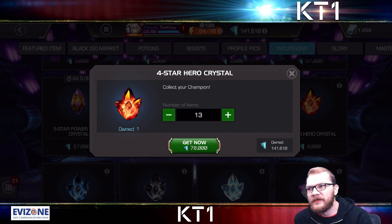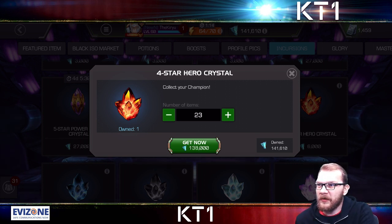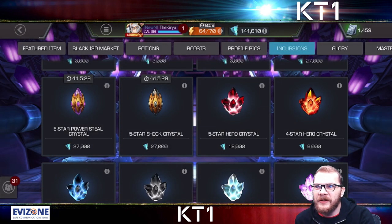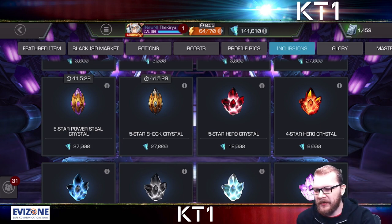So what you can do when you struggle with ISO: in my case I can afford 23 four-star crystals. 23 four-star crystals would give me around 500 of those big massive ISO bricks, which would surely be enough to rank up several champions pretty much immediately. Incursions themselves are also a very great source of gold at the moment.